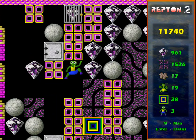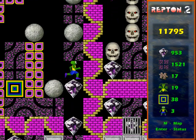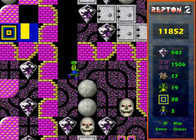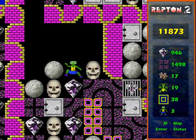So the first task is to get that spirit you just saw quickly below, to get it to the cage — that cage there. I'm not going to go in there yet; I'm going to set up some other stuff first.